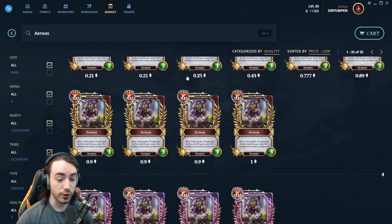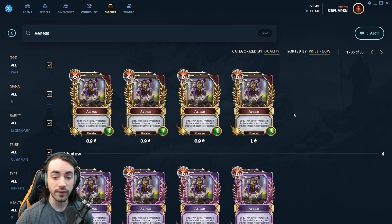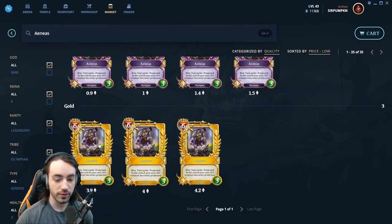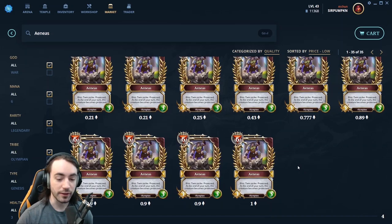If you scroll down you'll see we get to Shadow. Fusing is not in the game yet but it will be coming soon — the devs are working on it. The way fusing is going to work is you take five copies of a meteorite card and fuse them together to make one shadow, take five shadow to make a gold, five gold to make a diamond. There are no diamonds right now but you can make one in the future.